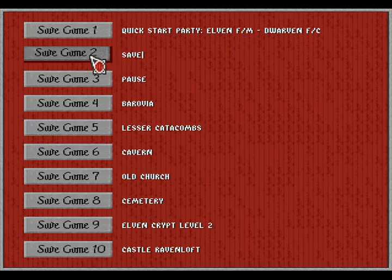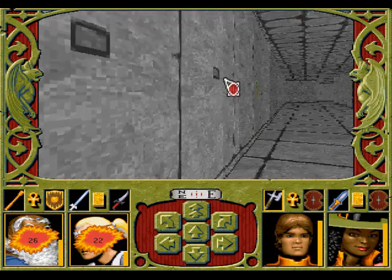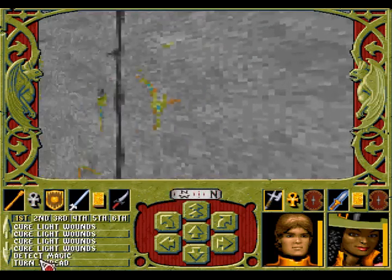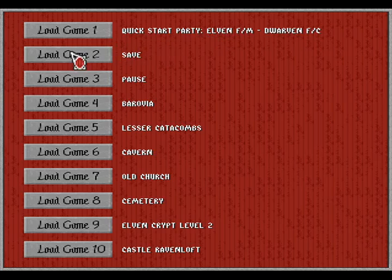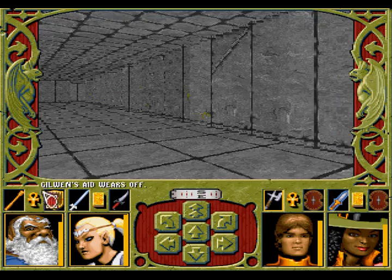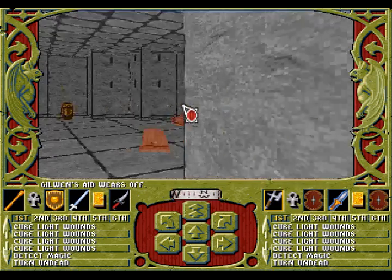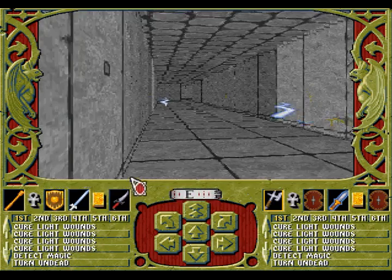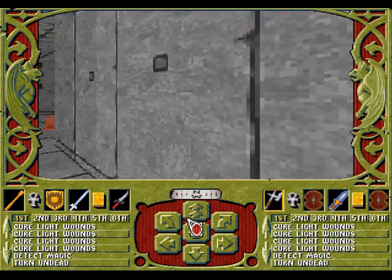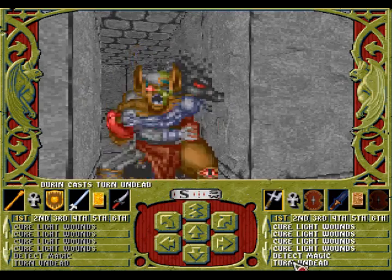Buttons — what happens when I press them? That looks a lot like a zombie golem. Which button released it? That didn't do it. That didn't do it either. Here he comes — two, three. You're the hits.